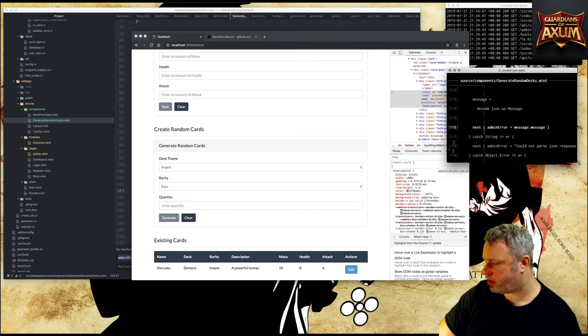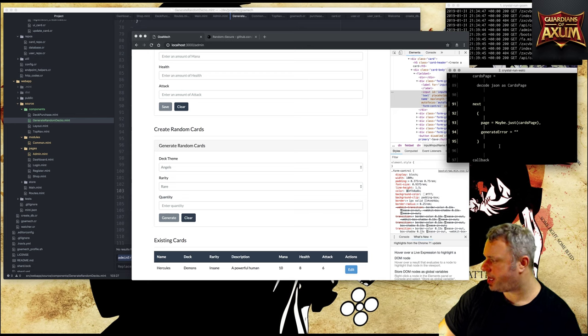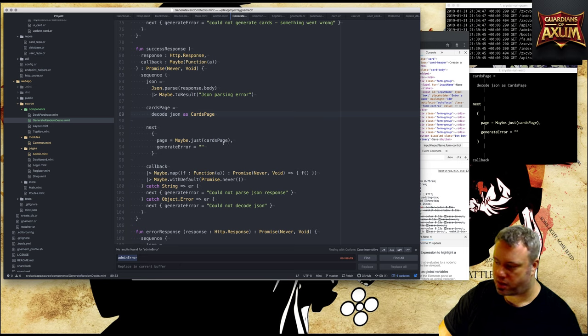We'll create a generate_error state — 'Could not generate cards' — and render the common error renderer inside the fieldset. This should not be admin_error, it should be generate_error. After fixing the error references, it's all looking good. On reload there's still an error — it needs a page reference. This means I should move page off to a store so it can be shared between multiple components.